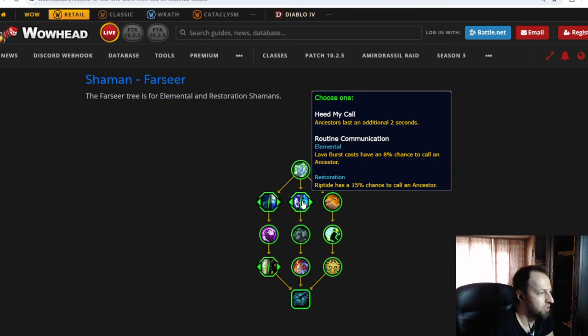One node is Ancestral lasts two additional seconds. The other node is Riptide has a 50% chance to call an Ancestor, and Lava Burst casts have an 8% chance to call an Ancestor. So you can actually summon them even without having the Unleash Life talent, which is a bit questionable — I don't think there are Elemental Shamans not running Primordial Wave. But there are Restoration Shamans that don't run Unleash Life, so this tree basically locks some nodes in the other tree, limiting your flexibility. Having more Riptides and summoning more Ancestors means you can have a small army rolling into the raid.